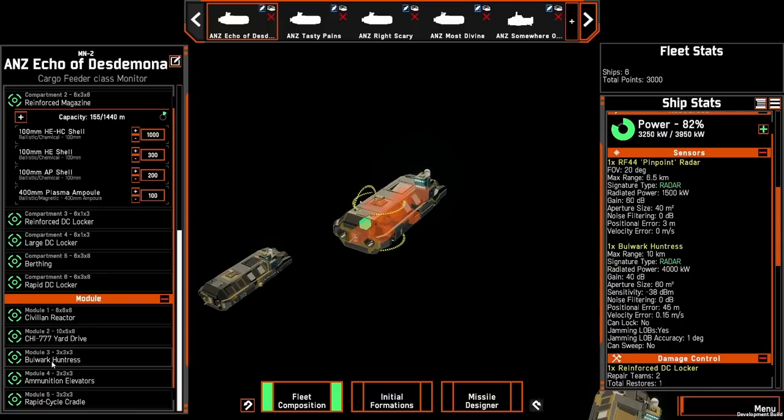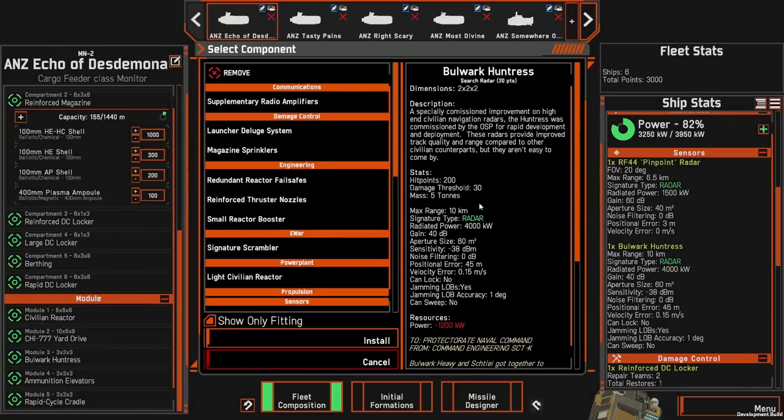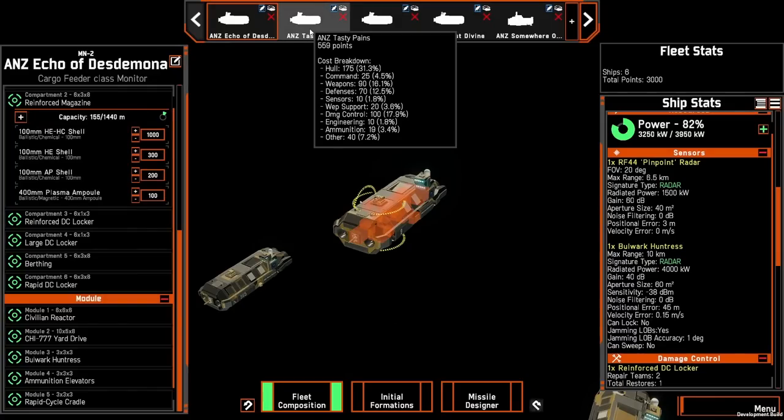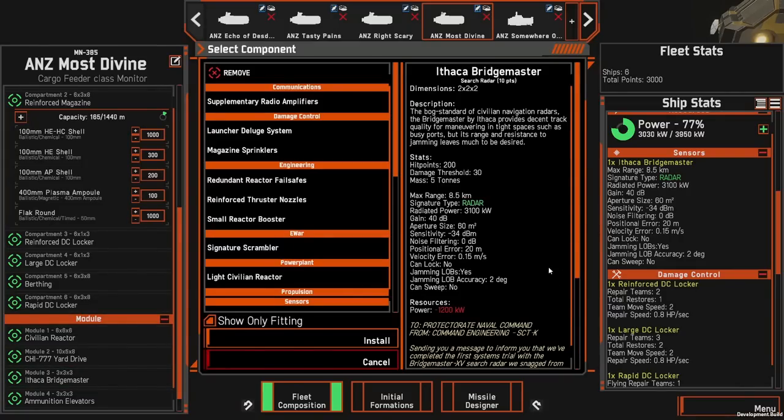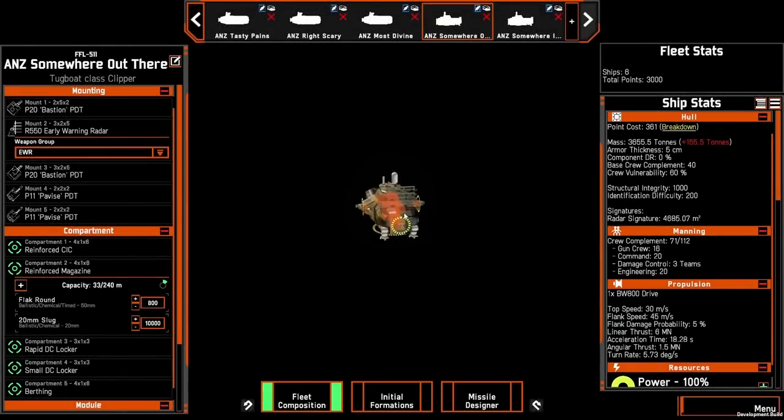Otherwise, you have a variety of different radars. The Bulwark Huntress has a search range of 10 kilometers with a fairly inaccurate positional and velocity error. On the rest of the ships you have the Ithaca Bridgemasters with a range of 8.5 kilometers and a decent positional and velocity error — however, you do need to get fairly close. The two tugboat clippers are designed to either run together or in tandem, and will deploy together along with the four monitor ships.